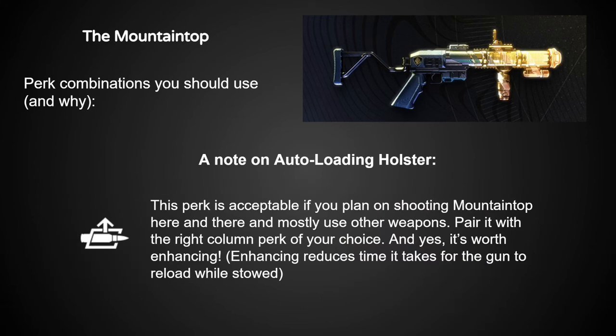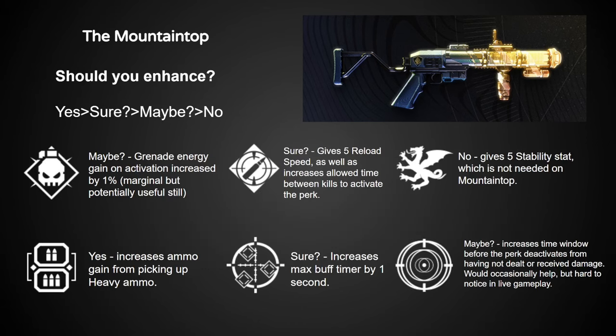Autoloading Holster tends to be a pretty popular pick on these single-shot grenade launchers. If this suits your playstyle, be sure to enhance it in The Final Shape, because Enhanced Autoloading Holster reloads the gun faster while it's stowed — very much worthwhile. Lead from Gold is probably the best enhanced perk on here, with One for All and Ambitious Assassin as acceptable close seconds.